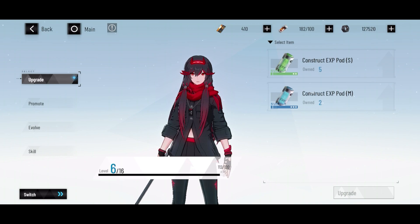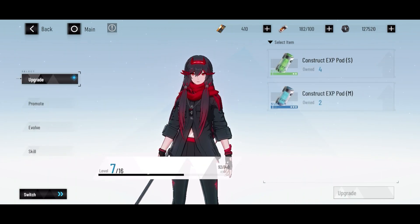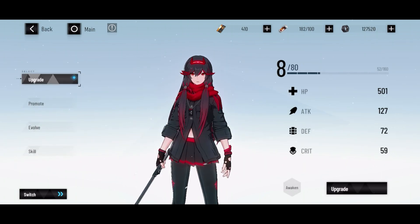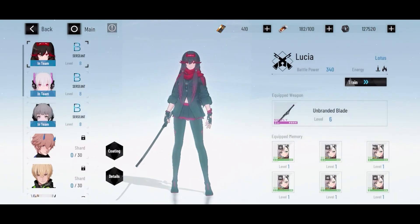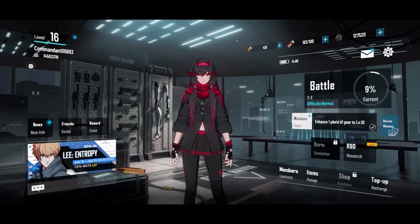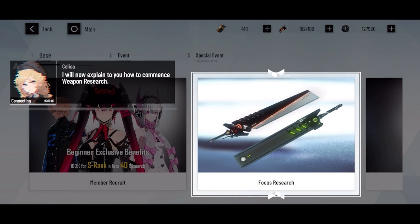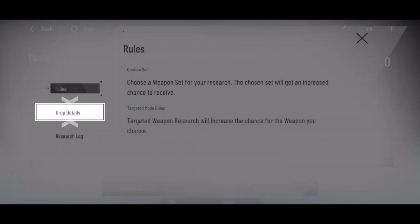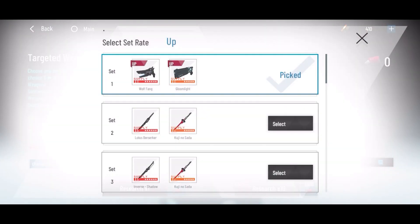Here is the major upgrade screen and the roster of characters that will gradually be unlocked. This is where you can train them, promote them, and upgrade them accordingly. These construct XP pods let me immediately boost character levels artificially rather than waiting for the end of a level. I've already leveled her up to Sergeant — she was a Private at the beginning. We've just unlocked R&D as well, which explains how to commence weapon research.